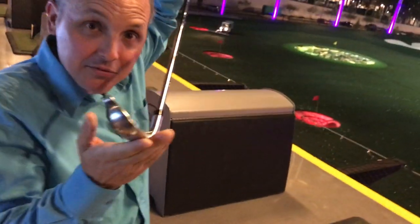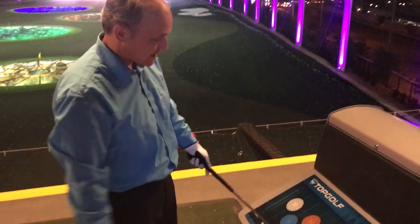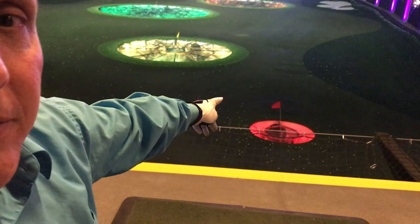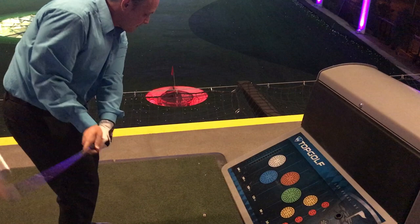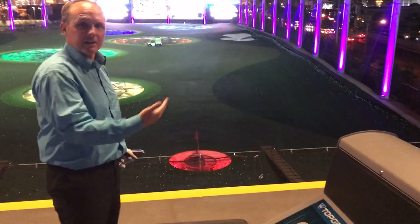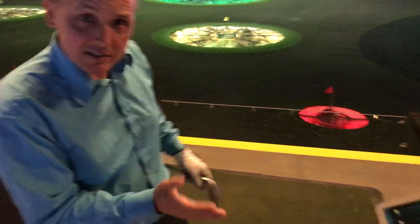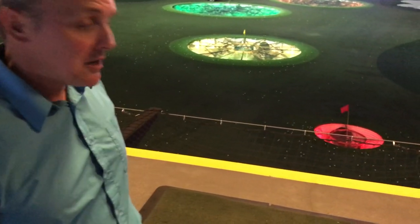So you get your wedge — this is the shortest club they have here, so it's going to have the highest loft and hit it real short. We only need 25 yards, so just put your club over the little sensor there. All I'm trying to do is hit this little red target 25 yards away, so all I need is a little pitch swing. That's a simple little wedge shot — not a full swing, like a half swing. A pitching wedge can actually hit up to 125 yards or so, depending on your swing; for most people, around 100.